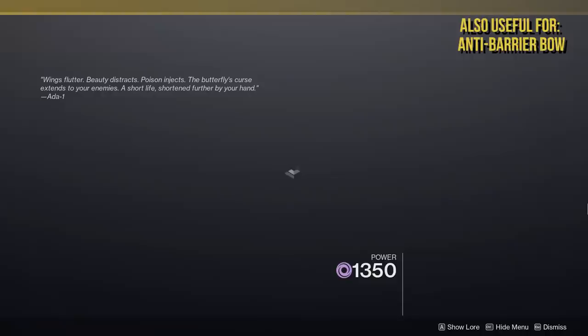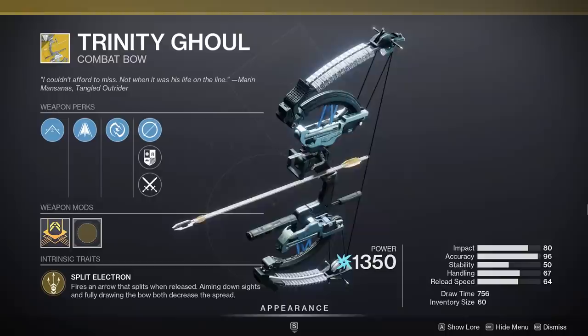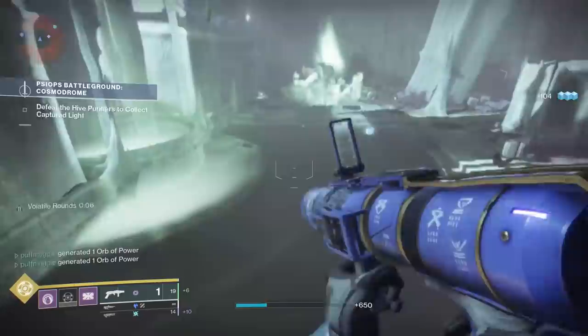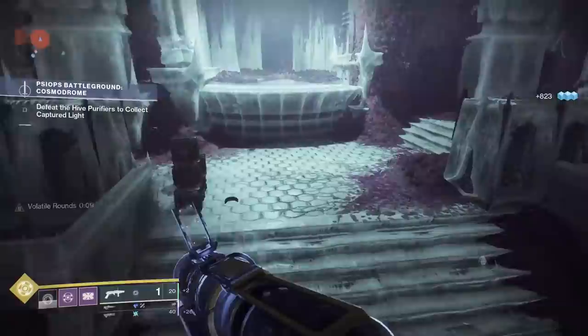Next up, any of the three big exotic bows: Monarch, Tiku, and the Trinity Ghoul. I really enjoy using bows in endgame PvE content and the big three exotic bows are super awesome. Monarch is great for chip damage, Tiku's Divination is great for sustained damage on one target, and Trinity Ghoul is a master of crowd control. I'd suggest leveling up all three so you can cycle them in your energy slot depending on whether the encounter calls for void, arc, or other damage.